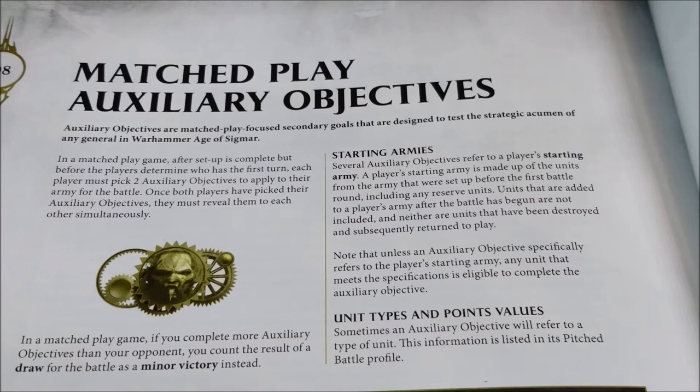Now we can begin to see what's inside these rules. One interesting thing is that in normal play you use two auxiliary objectives, so that in case of a draw you can have a sort of result that gives you a minor victory. In tournaments things become more interesting: you can't repeat auxiliary objectives across games, and you take three each game. So it means you have to play nine objectives during a tournament. In a two-day event of five or six games, you'll need 15 or 18 — essentially all the available auxiliary objectives. So planning when and how to use them is quite important.